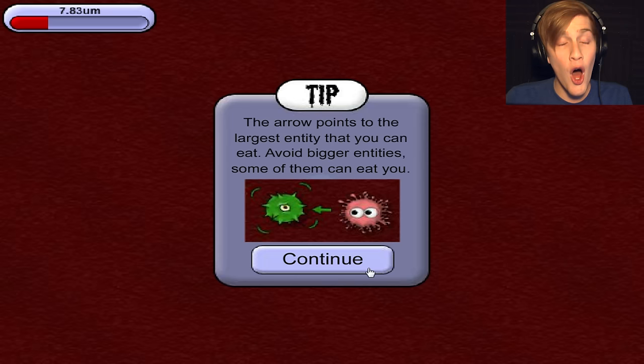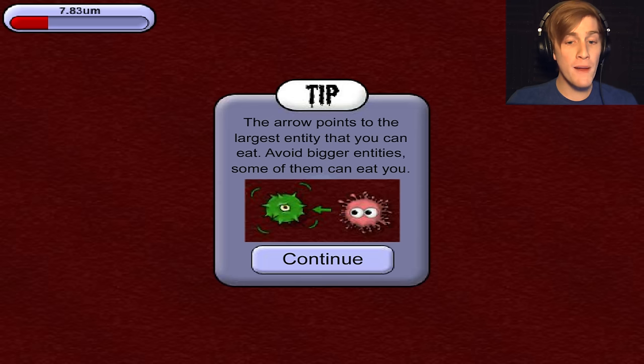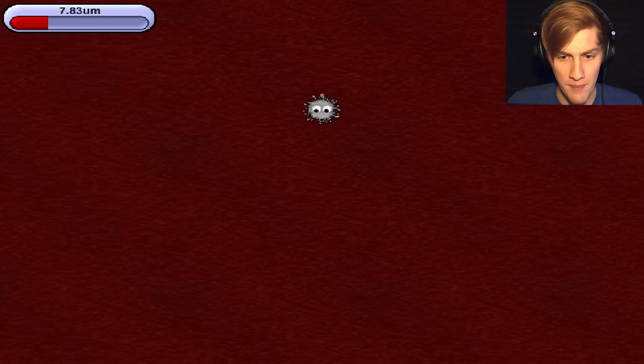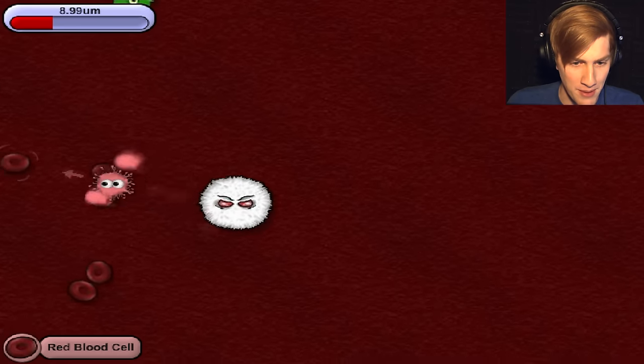All right, now we're going to eat all of his cells and stuff. That's going to be pretty sweet. The tip says: the arrow points to the largest enemy that you can eat. Avoid bigger entities — some of them can eat you. So they're going to start introducing other things that can eat me, and I'm going to try and avoid them as best I can. All right, so we're just going to eat all his blood. Num, num, num, num, num.